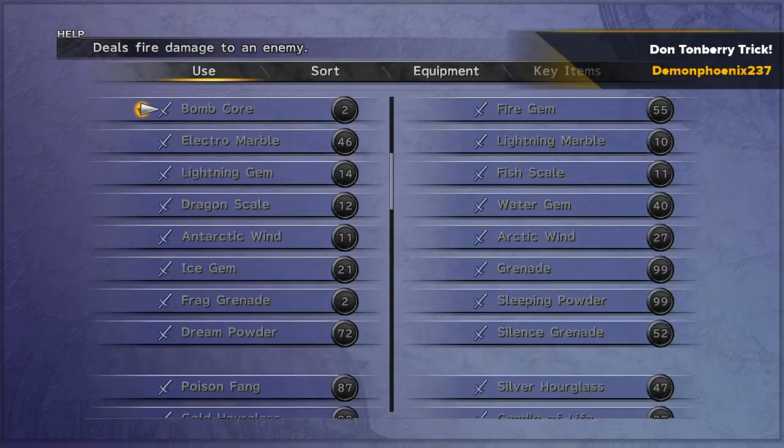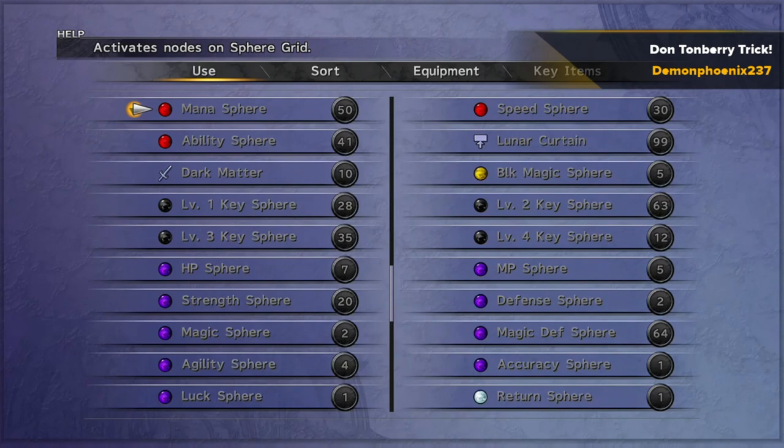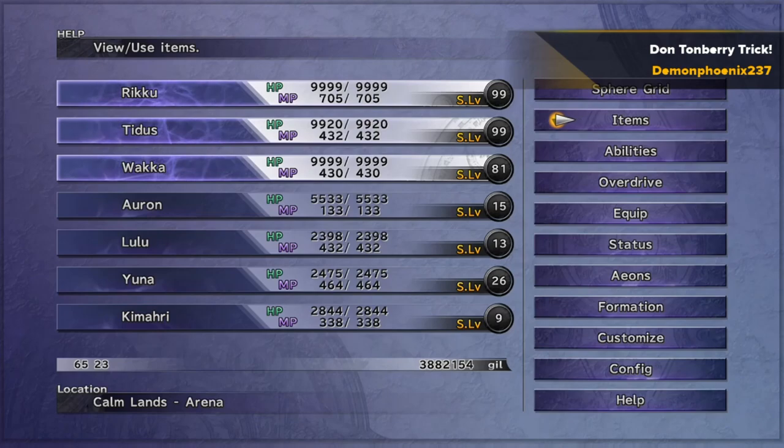The way that you do that is there is a monster called Kottos, who is another arena creation, and you need to be able to beat him to get these spheres. You can see there: I've got 50 mana spheres, 41 ability spheres, 30 speed spheres, etc.